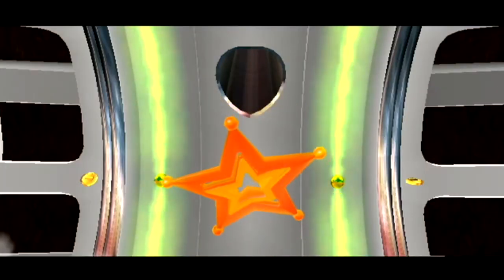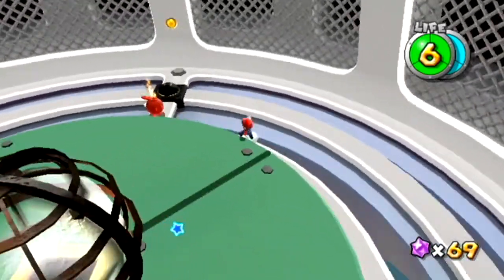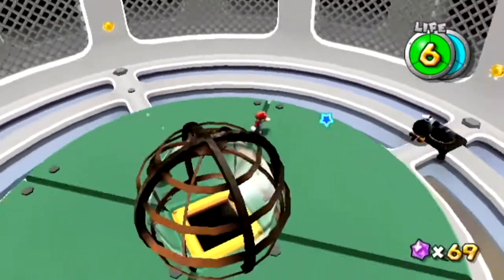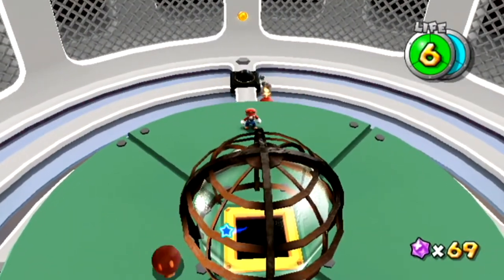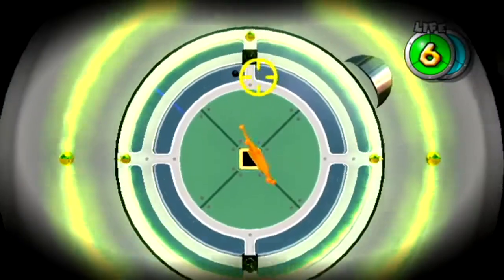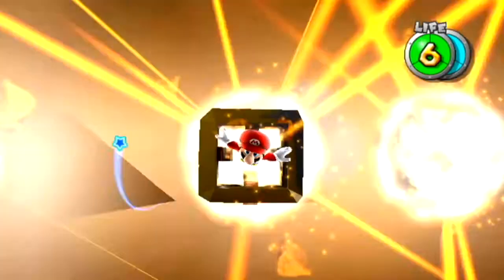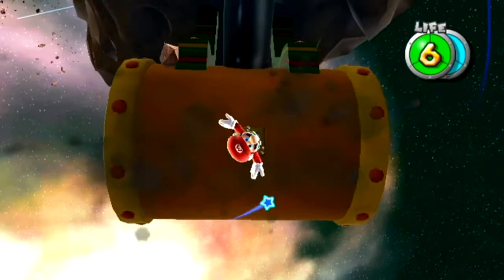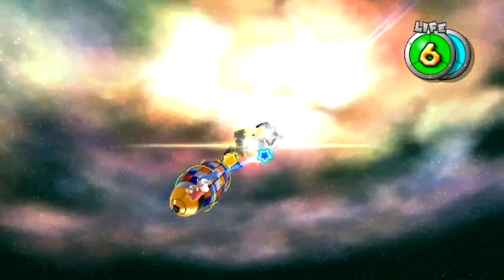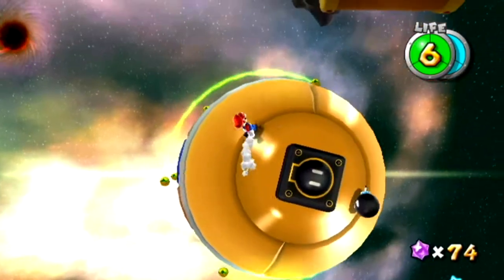If you can hit both crystals — both the giant star bit and the one entrapping the luma — you can easily get that launch star to spawn right away. This room is mirrored on both sides, so you have a cannon and Bob-ombs to free the cannon from a cage. But the goal no matter what is just to get to the launch star. There's nothing else to do in there. God, that's some cool scenery.